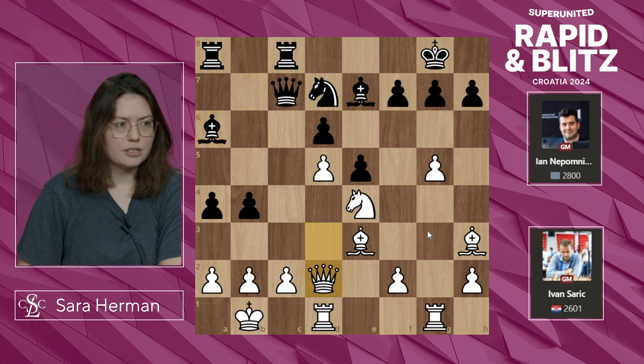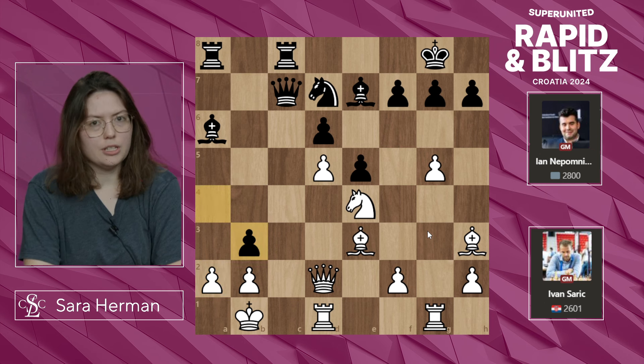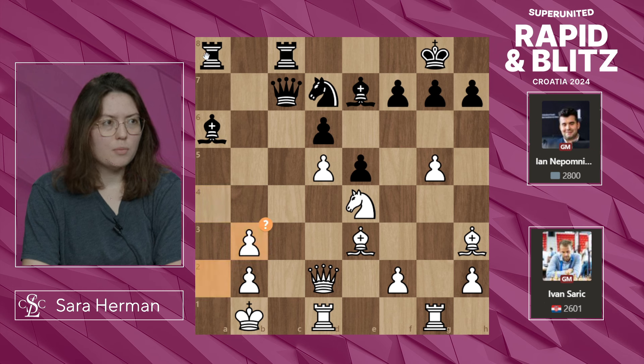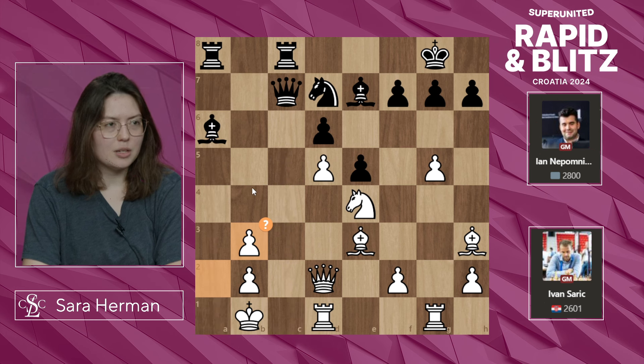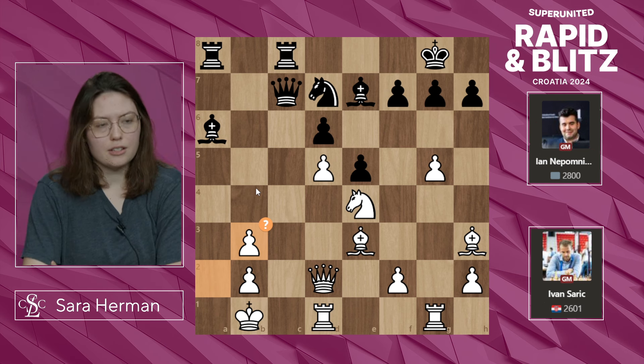Bishop a6, attacking the queen, Qd2, b3, cxb, axb, and axb. This is a pretty tricky situation for white — after axb, both open files toward the king are very dangerous. White will have a lot of trouble running away from an attack, and it seems like white is going to need to either trade some pieces or finish their attack themselves.